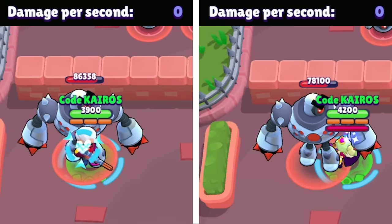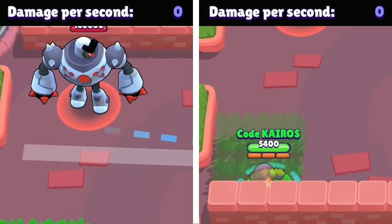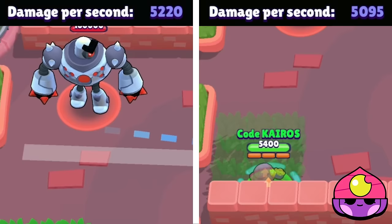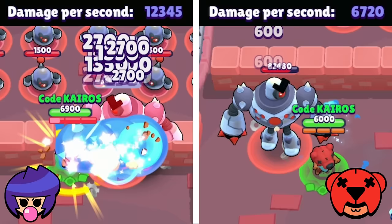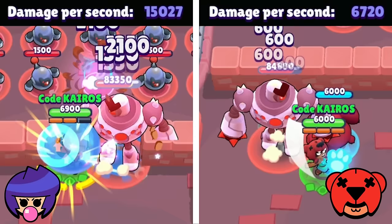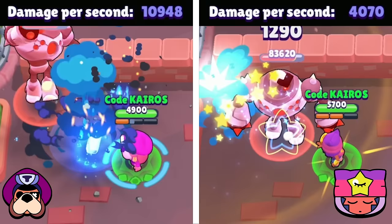Next is Belle vs Mandy. Mandy's super takes so long she's only able to hit the boss with one attack after using it, but it deals so much damage she still beats Belle. Next is Grey vs Jean — Grey waits for his Grand Piano to crash down before unloading his attacks, whereas Jean unloads all his attacks, but Grey beats Jean by less than 150 damage and barely moves on. Next is BB vs Nita — BB puts the boss between two walls close together and fires as many bubble supers as possible, dealing over 15,000 damage in one second, so she obviously moves on. Next is Ruffs vs Sandy — Ruffs times his gadget, super, and attack to all land at about the same time, while Sandy only has his main attack and a tiny bit of extra damage from his super, so Ruffs makes it to round two.